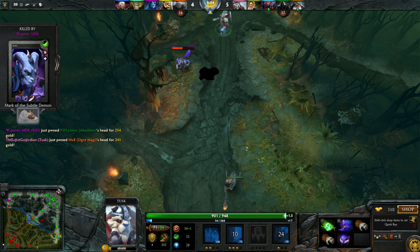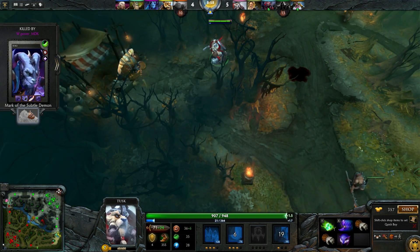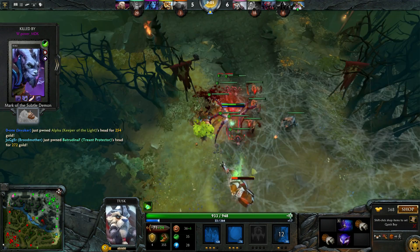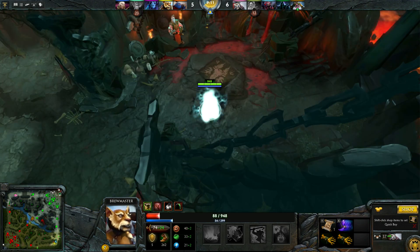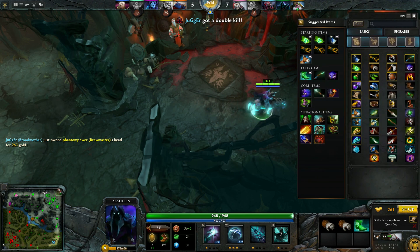Our carry got killed. While I'm dead let's review our allied lanes. As we can see, in the bottom lane the Juggernaut is trying to kill the Broodmaster — she's at very low HP and Juggernaut is chasing. There we go, he just got the kill.